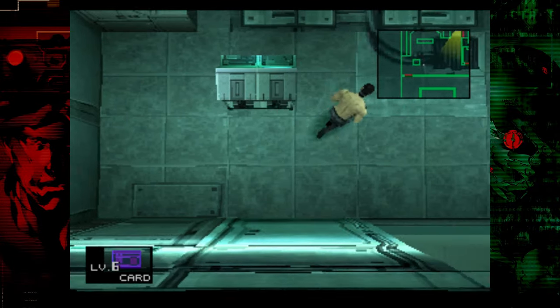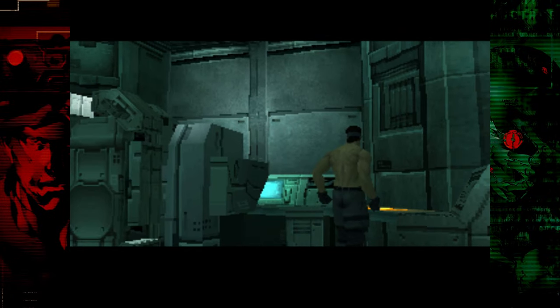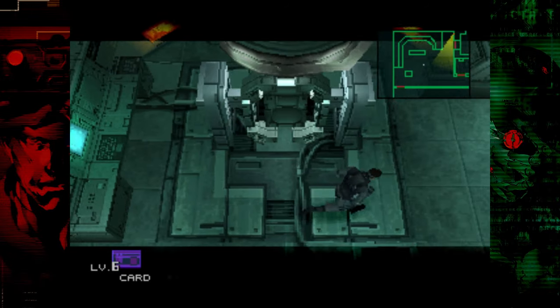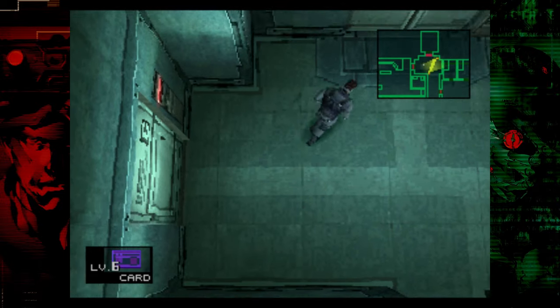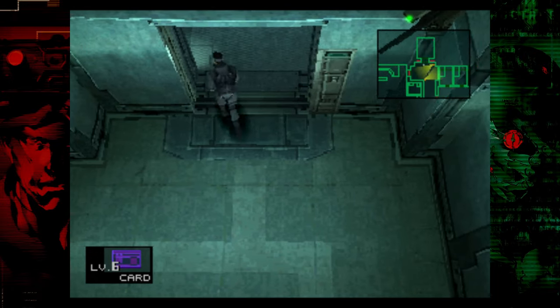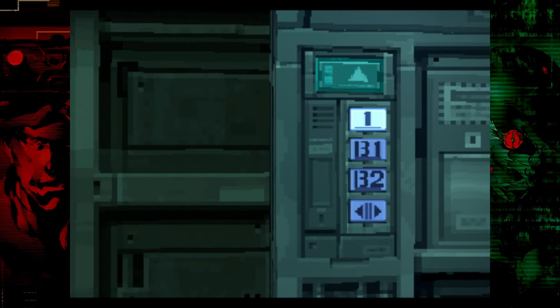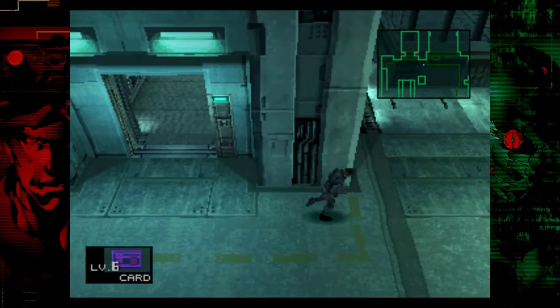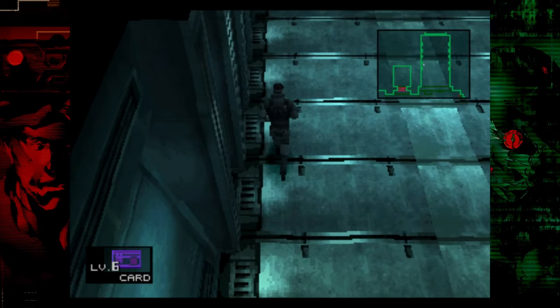Equip your level 6 key card, come into the torture room and pick up your equipment. You're going to get a small unskippable cutscene. Once Snake has his gear on, watch out for this gun camera — you can avoid it by running at an angle. There are a few more gun cameras in this room, so once again run at them at an angle. Our goal is to get to the elevator, push the button, and go up to the first floor tank hangar. Then go through the tank hangar door that leads to the snowfield and cross it.